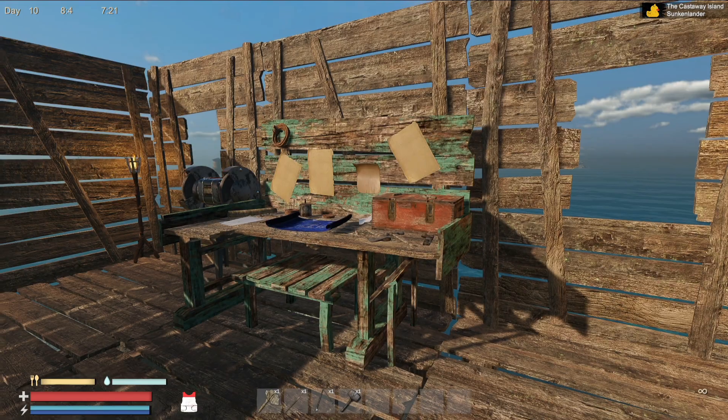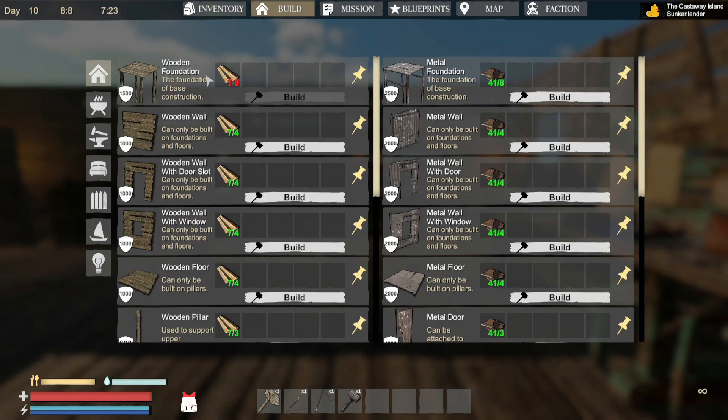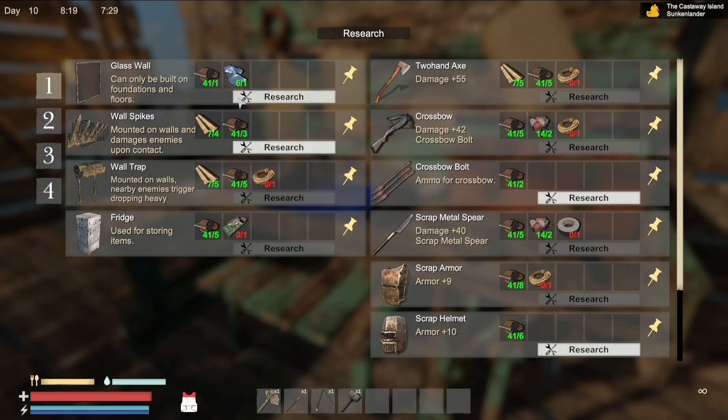So you're gonna go to your inventory, go to Build, go to the third option — and oh sorry, it's not a workstation, it's a research table. You're gonna make yourself a research table and place it down.